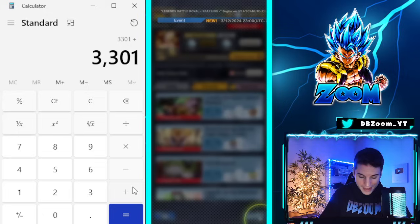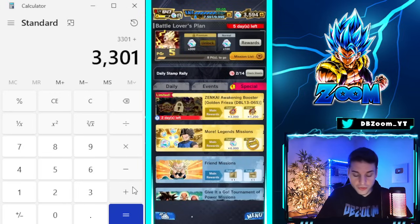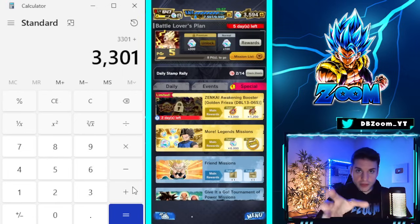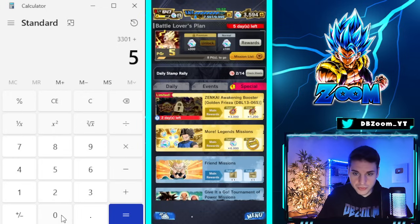Heading back to the missions — we've got the weekly stamps. Every two weeks, for completing your daily missions, we can get 1,000 crystals. Some weeks more, some weeks less, but on average cutting that in half it's 500 per week. We're booking in 500 crystals.